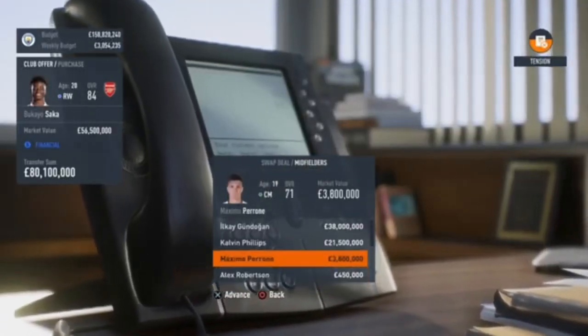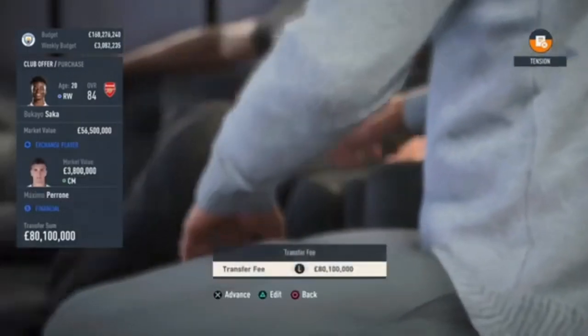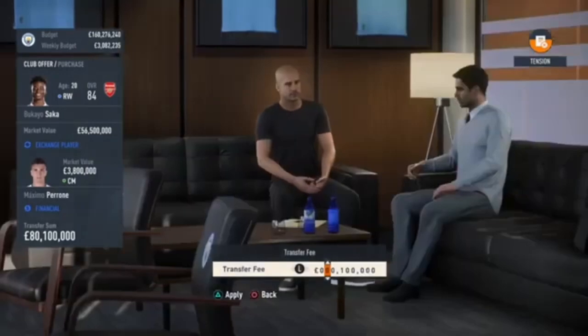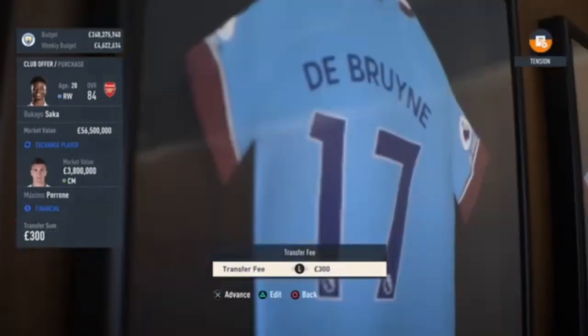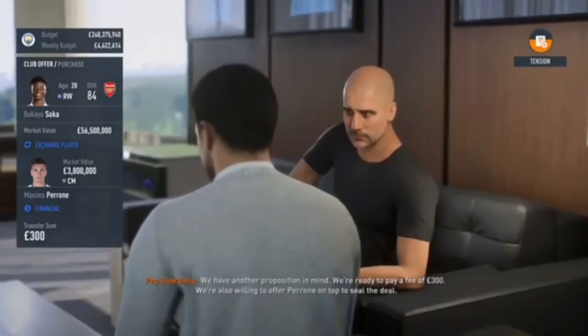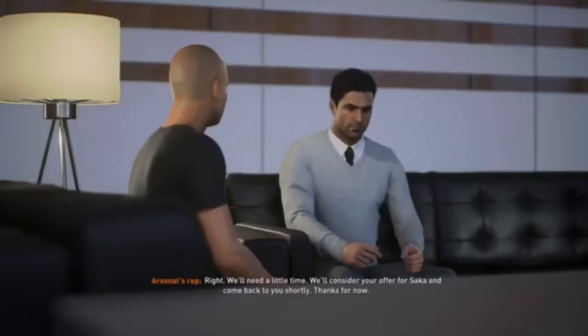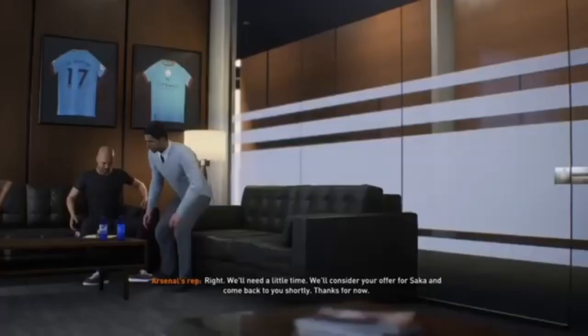I'm going to select this player, worth 3.8 million, and then we're going to offer another transfer fee. We're going to get rid of the 80 million they're asking for and put this to 300 pound and submit the offer. As you can see, they said they want a little bit more time, so the player should be ours.